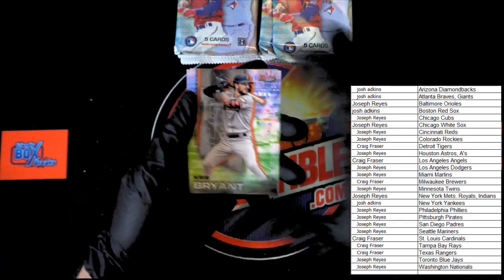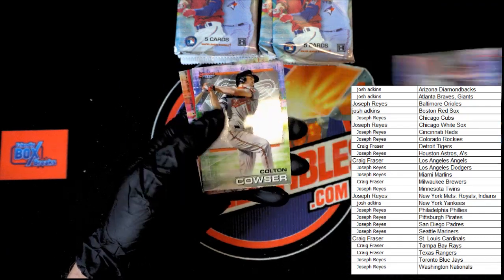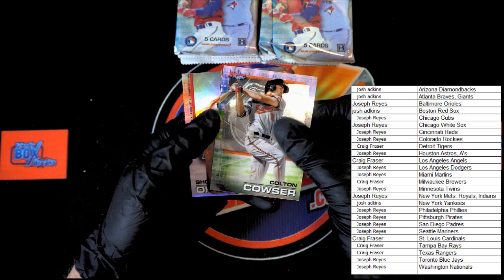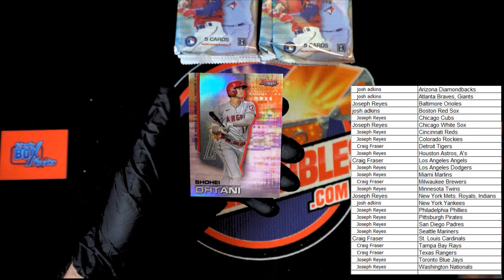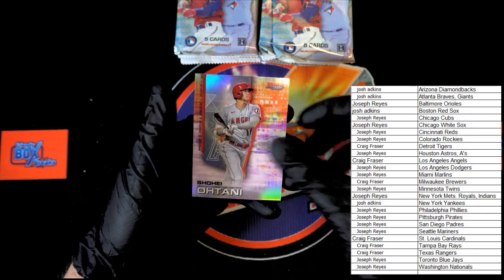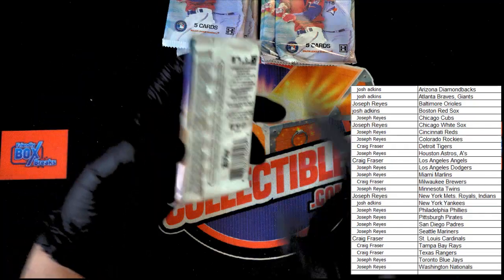All right, here we go — Chris Bryant, first card on the break. Rizzo, Colton Couser. Got a die-cut up behind it — Pete Alonzo for the Mets. Oh, Ohtani! That's always a good card to see — for the Angels. Next pack.